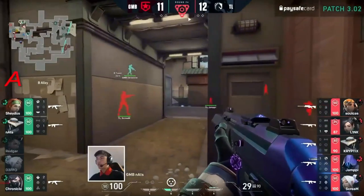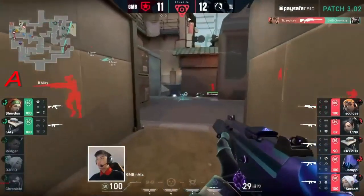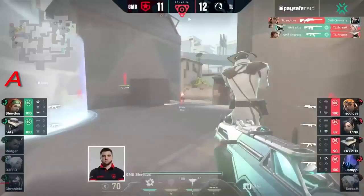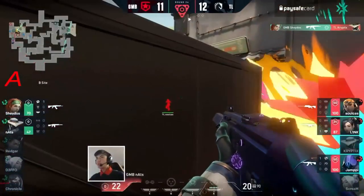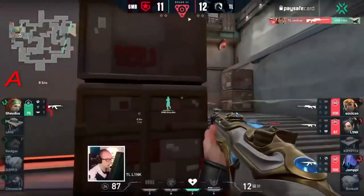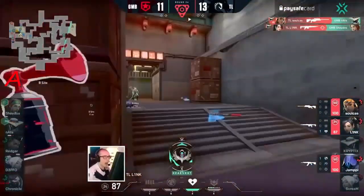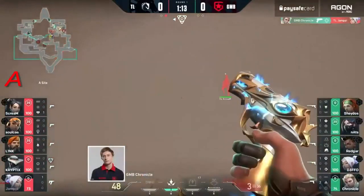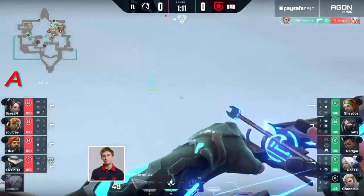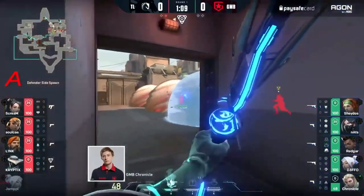A three-versus-five retake, pushing into the B side — so many angles being held. Soulcast already getting one — that's Shados — they've managed to find two back. Now the Paintball show is going to do a little bit of extra damage. Nats just about survives, and now it's all onto Shados.